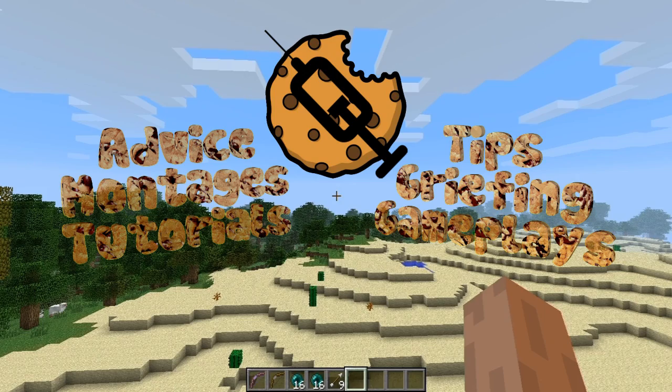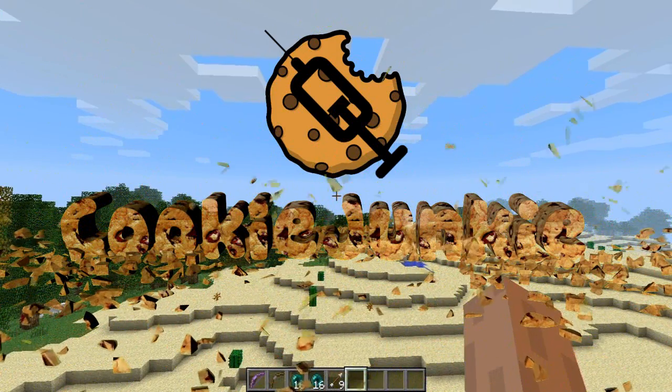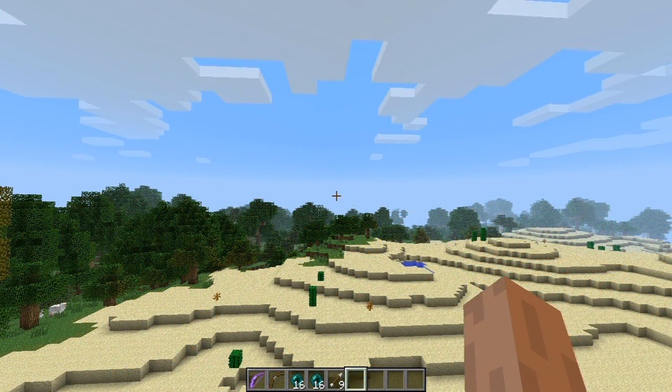What's up guys, it's CookaJunkie here bringing you another weekly plugin video. Today's plugin is Ender Burr, which is by Remix. It basically allows you to put an enderpearl into a bow, shoot it, and then get teleported to wherever it lands.